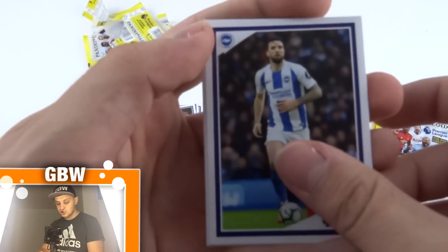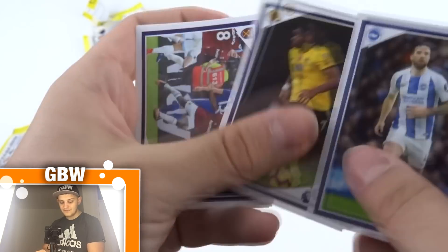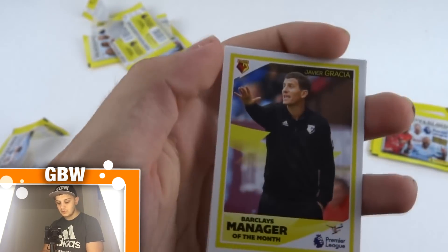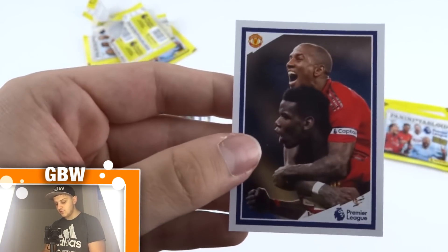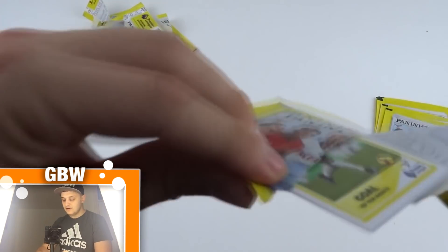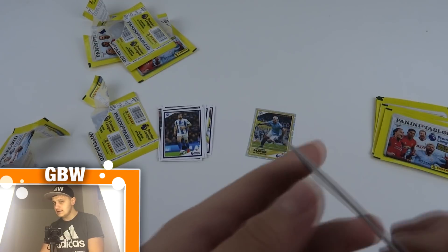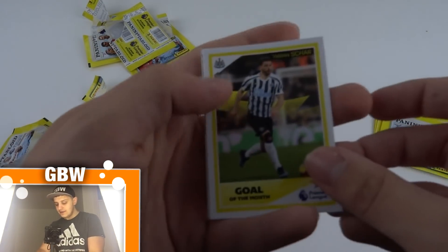So we've got Shane Duffy, then Caballero again, Antonio celebrating a goal against Cardiff, Javier Gracia Manager of the Month sticker, and Pogba and Young celebrating a goal again. Let me know in the comments — will you be collecting this? It's only 120 stickers, so it's easily completable over the summer.